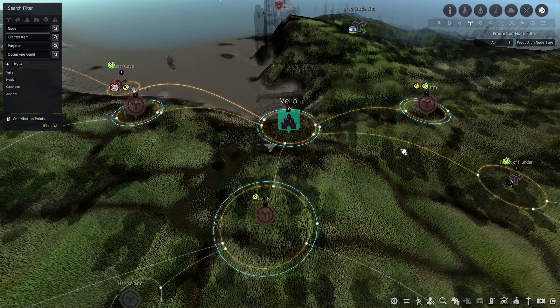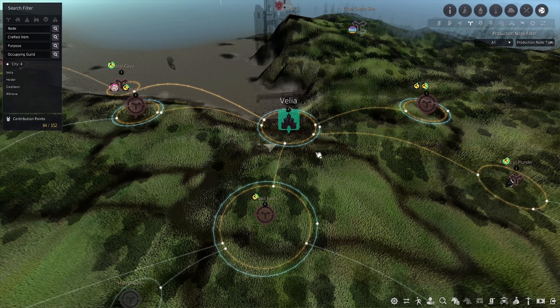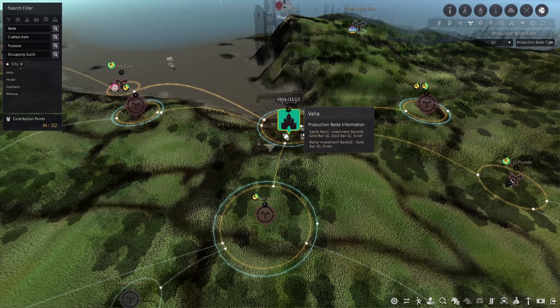Before you buy workers, you need somewhere for them to live. They're going to be living in Velia, but you can choose like Heidel, Calpheon, Altanova, and more. But in this case, we are doing Velia.